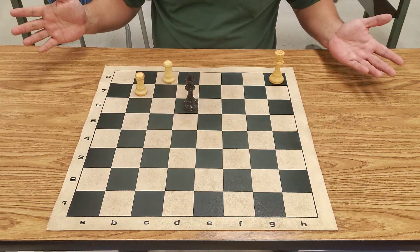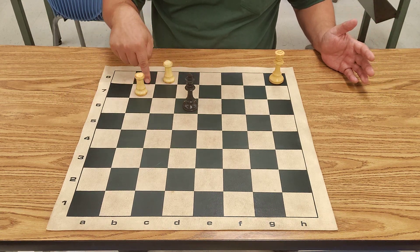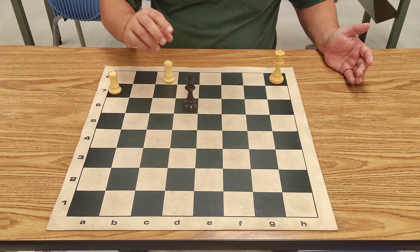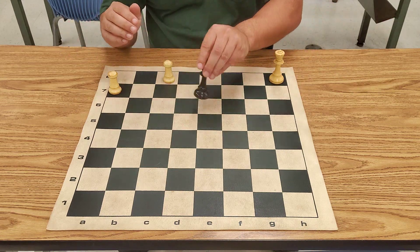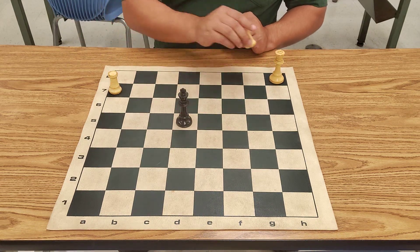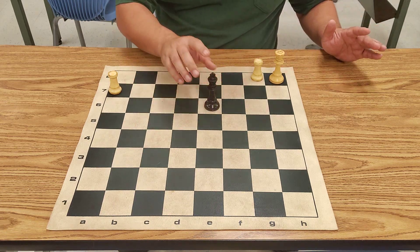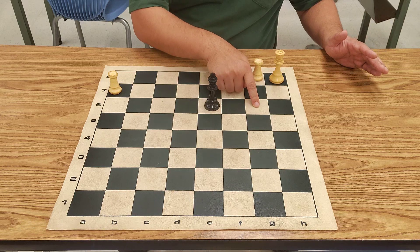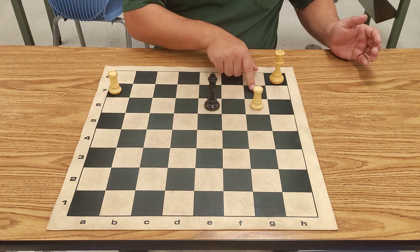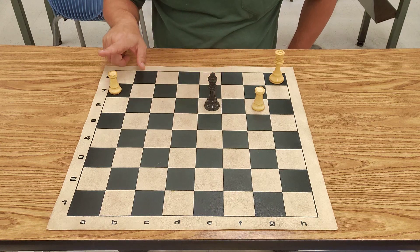So what we do is basically we create some space. The king wants to get close to these rooks because both of these rooks cannot back each other up. What we'll do is we'll give the king some space and it doesn't matter where the king goes — it could go here, here, or here. Even if you go over here, we're going to move this rook over here.